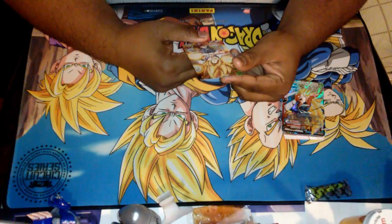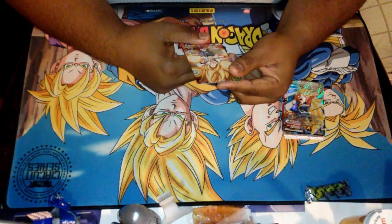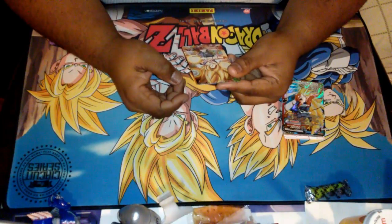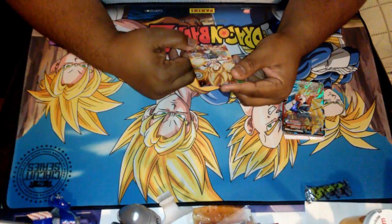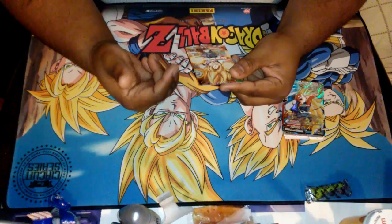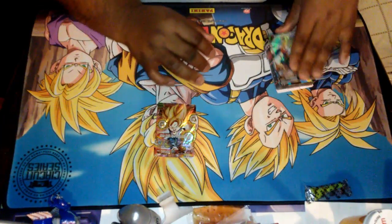This one is Rising Spirit Super Saiyan Son Goku. Permanent: during your turn, when your life is at three or less, this card gains plus five thousand power. Auto: when this card attacks, draw one card. And if this card's power is 25k or more, it gains Double Strike. This card is very powerful guys, very powerful.